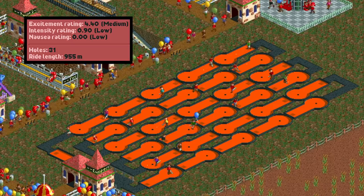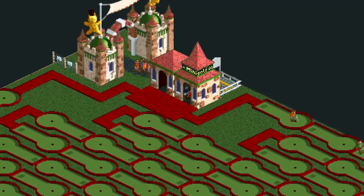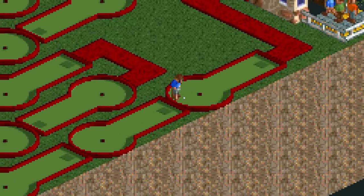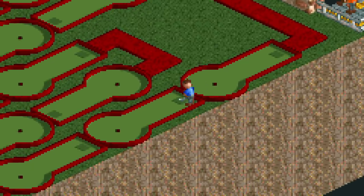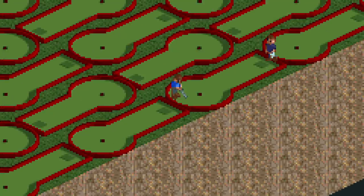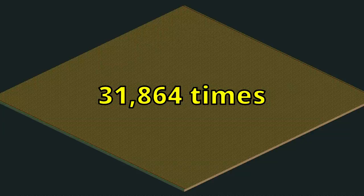But what if we added more holes anyway? Introducing the mini golf of madness. It starts off simple — all you have to do is get the ball into the hole on the easiest hole in the game. Once you've done that, you just need to do it again, and again, and again, and again — 31,864 times.